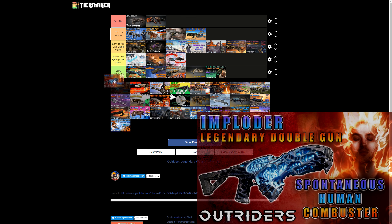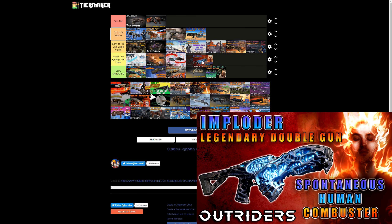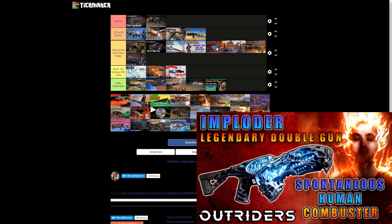The Imploder was a fun gun to use. It's not a utility mod and has some synergy with the class as a double gun, but it rolls into close range damage rather than long range, which a Technomancer wants to avoid. As a combination, the mod of the Death Shield — or Fortress — holds it above the Imploder. The gun itself is better than the Death Shield but the mod is miles behind. I'm placing it in Early to Mid Endgame Viable — you can get some work done but I wouldn't carry it into higher tier content.